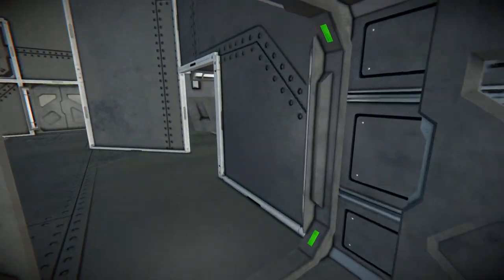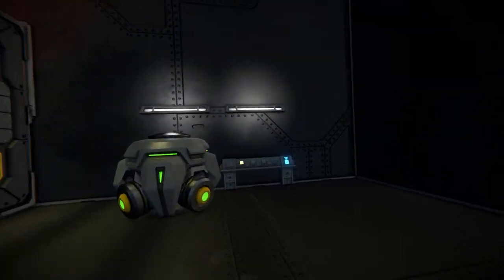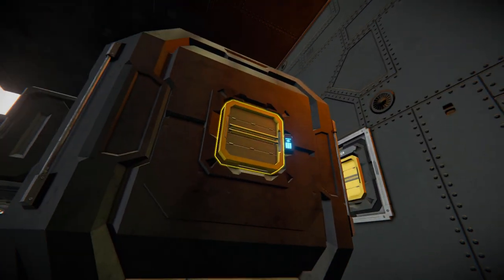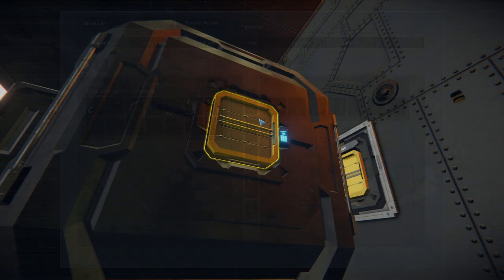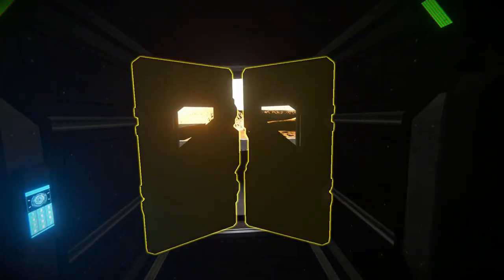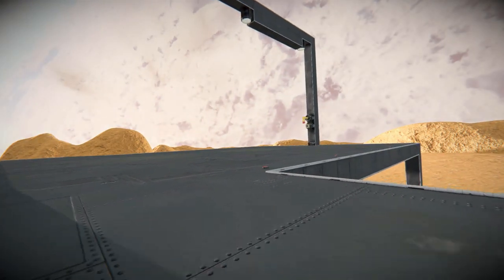We'll come back to the printer in just a minute. Walking around here, we've got a gravity generator and a button to control it. There's a refinery, and turning around there's a general storage with an air vent attached. Now we can walk out of this door and come over to our printer, then return back into the building and go up the steps.